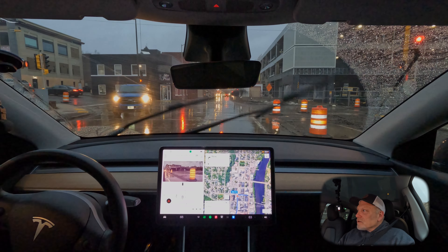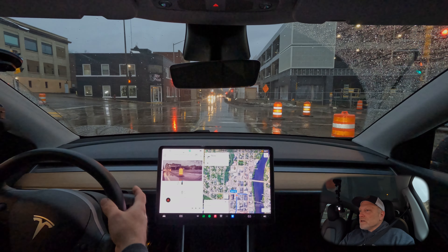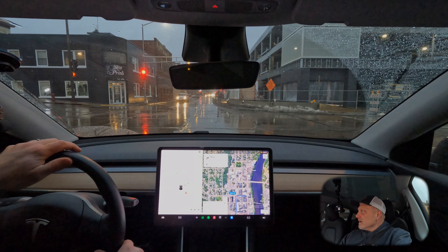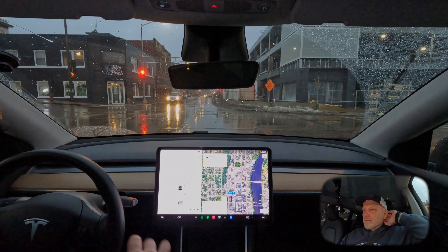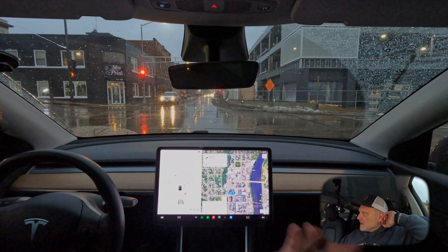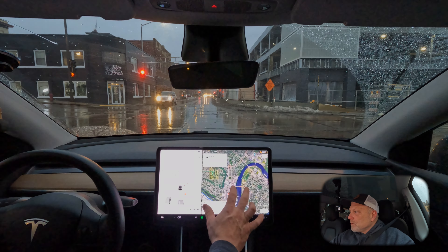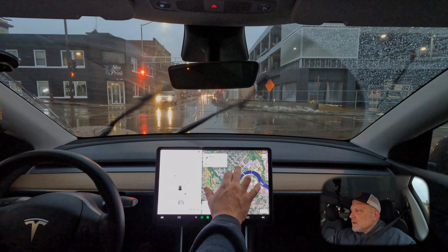It's going to want to take a right-hand turn here, but I don't see where it's going to, so I will just disable that. This intersection is a little different because of the construction. There really isn't a good pass-through on the right-hand side, so what I'm going to do is just re-project the route right up to here.